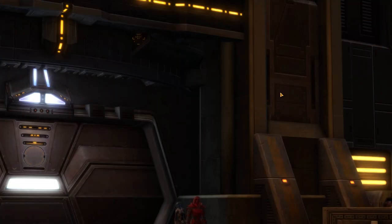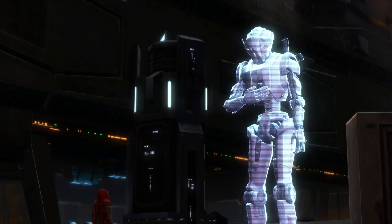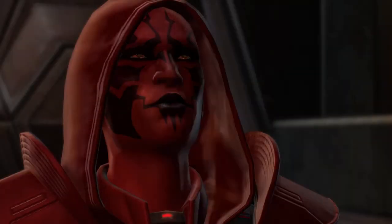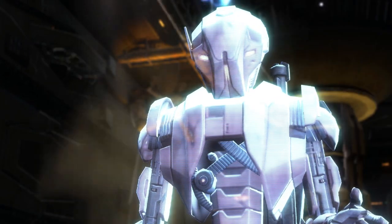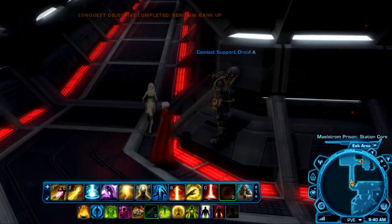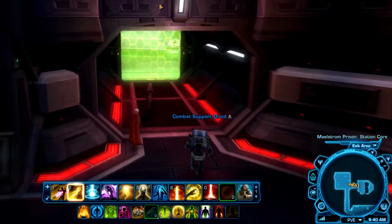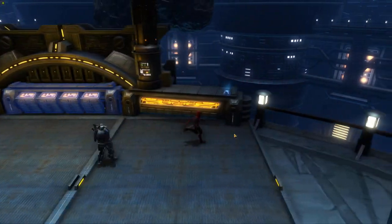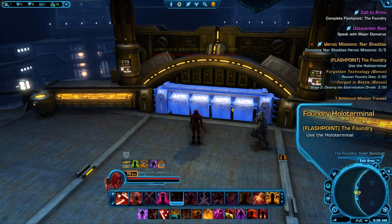The seventh piece, the final piece, is the Loyalty Chip, which is available to pick up at the end of either the Maelstrom Prison Flashpoint on Republic side, or the Foundry Flashpoint on Imperial side. The Flashpoint can be run on Story Mode alone or with a group. There may be some bugs if you try and run it on Veteran mode for the part, so it's recommended to run it on either Story Mode or Master Mode — the quest itself says Story or Master, not Veteran. Republic side, the piece is available at the very end of the Flashpoint before you leave, after the final boss, in the room behind the final boss — pick it up from a glowing blue crate before you leave. Imperial side, the HK piece will be available from a small glowing blue holopad to the right of the large blue terminal that ends the Flashpoint — grab it before finishing the Flashpoint directly after defeating the final boss.